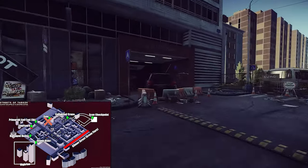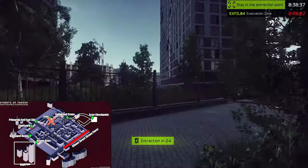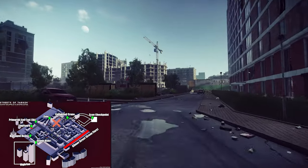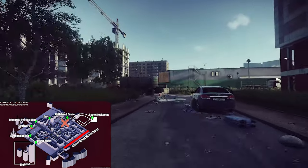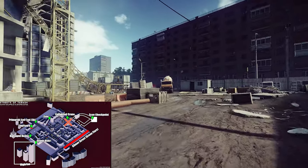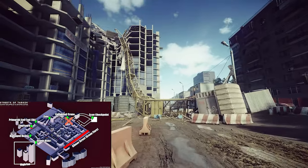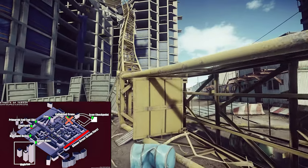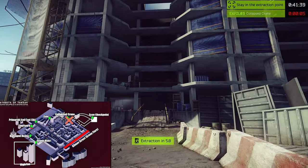Last but not least, we have the Collapsed Crane, which finishes our whole journey. It's very remarkable and easy to see. From here you can see the map is good but not perfect, and we are back at the beginning where you can head to the Skev Checkpoint exit. Trust me — if you do this once during an offline raid with this decent map, you will remember the ways out of the first part of Streets of Tarkov.